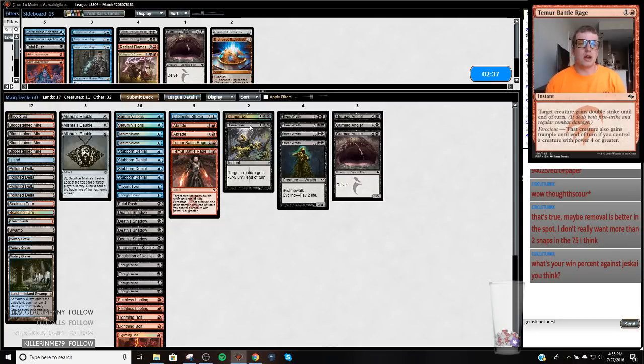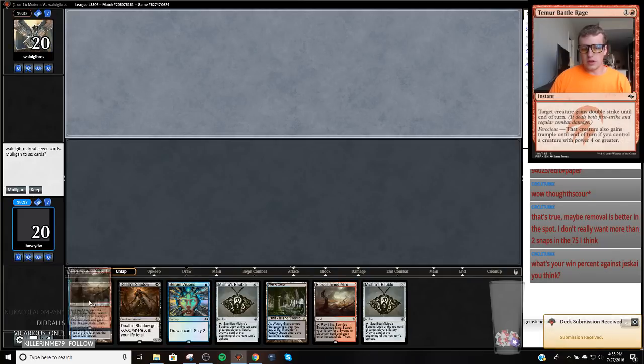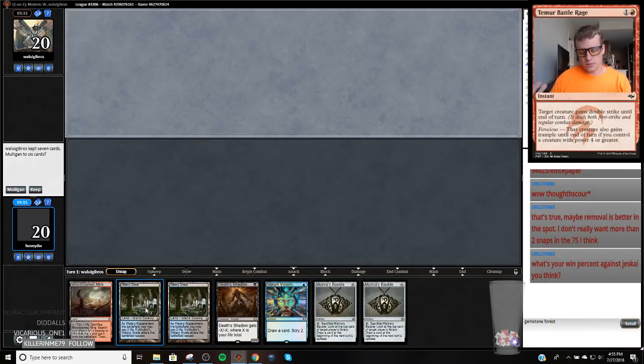We can build our deck to not lose to Tribe Scout. He ripped a Search for something that was really good, and then ripped whatever it was — also very good. The Verdict. I think I'm going to mulligan — I don't have a good way to get my Death Shadow going, and my turn-one plays are pretty mopey.